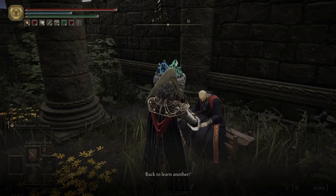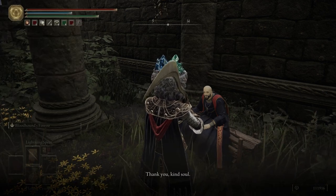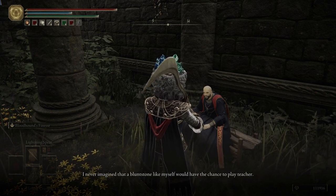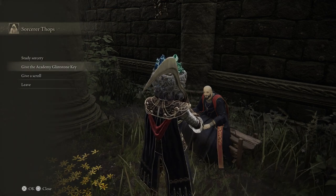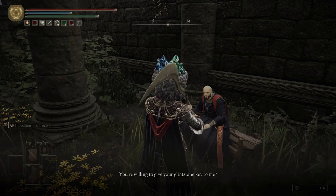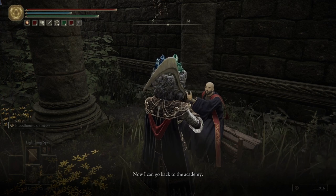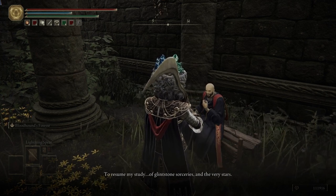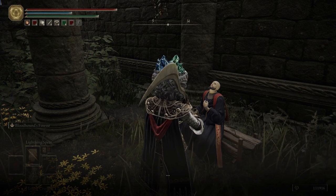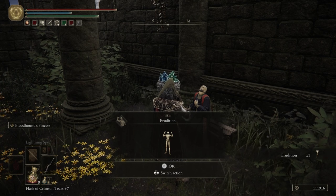Let's go ahead and talk to him. We're going to give him the Academy Glintstone Key. We get the emote of erudition for giving him the key.